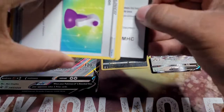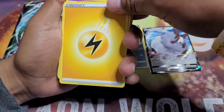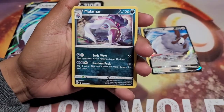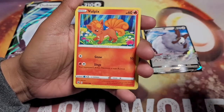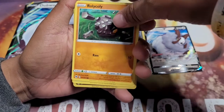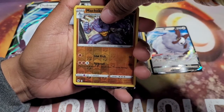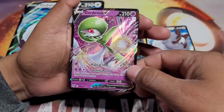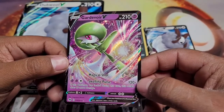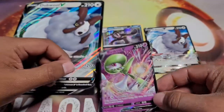We are still looking for that Zard. Next pack — lightning energy, Hatterene, Suspicious Food Tent, Malamar, potion, Vulpix, Machop, Rolycoly, Carvanha, Machoke — pretty cool art. And our last card: Corviknight V! Not bad, really like that art. Magical shot, I think — anyway, that's a pretty cool looking card.